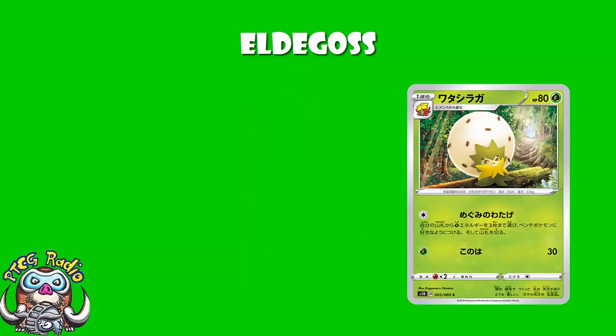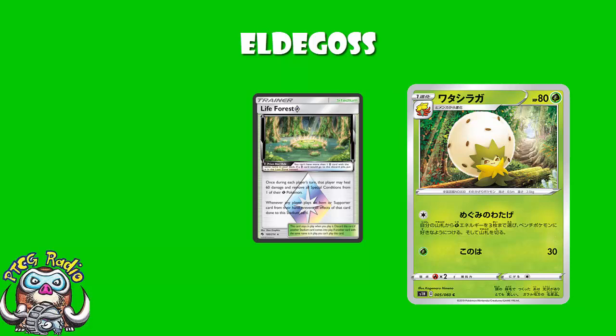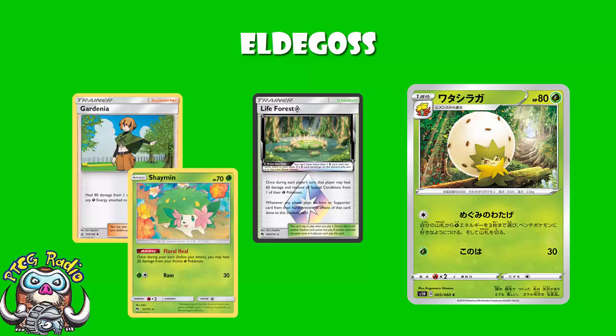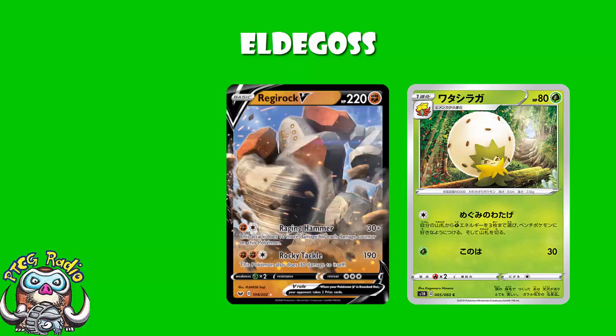And you are a Grass Pokemon, which does give you access to a bunch of healing — things like Life Forest Prism Star, and Gardenia, and Shaymin, etc. But then again, you've got 40 HP and a pretty bad weakness, so it's not something to get particularly caught up on. You are hitting weakness against stuff like Regirock V and Stonjourner V, which has actually proven to be pretty good already. But again, this is not really an attacking Pokemon — none of that's particularly relevant.